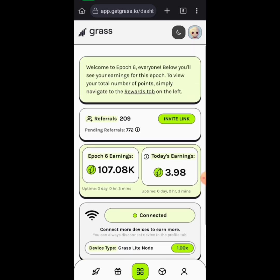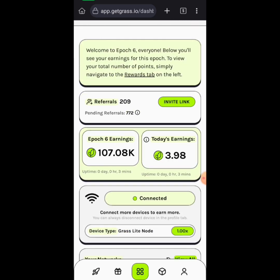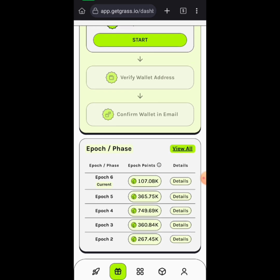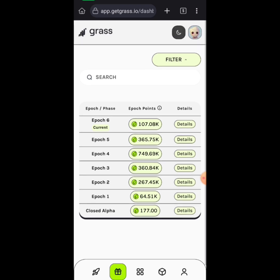Some of you started mining with Grass using my referral links. Right now we are in Epoch 6. If you look at the rewards tabs, you can see all the epochs — Epoch 1, Epoch 2, Epoch 3, Epoch 5, and Epoch 6.